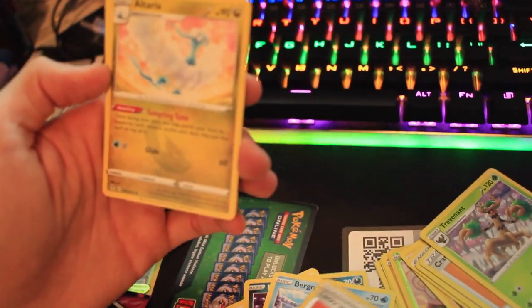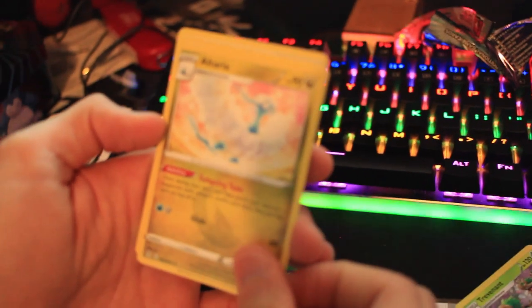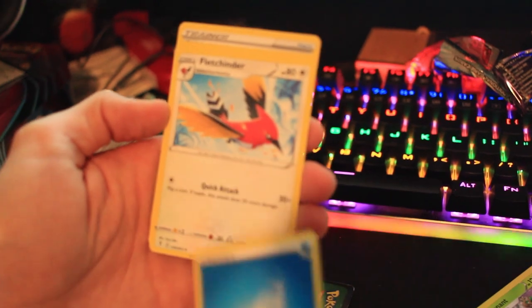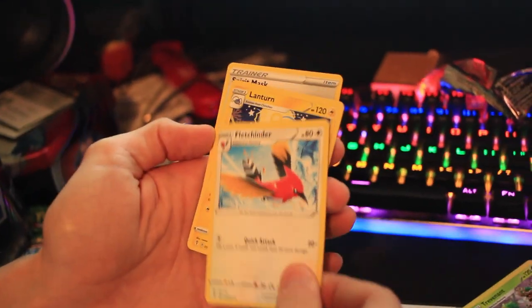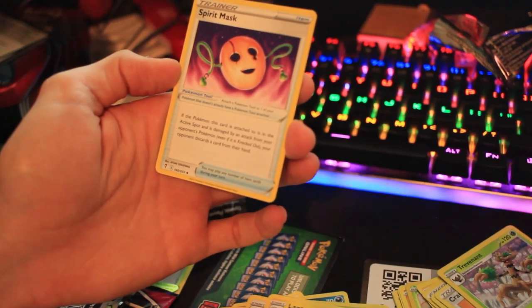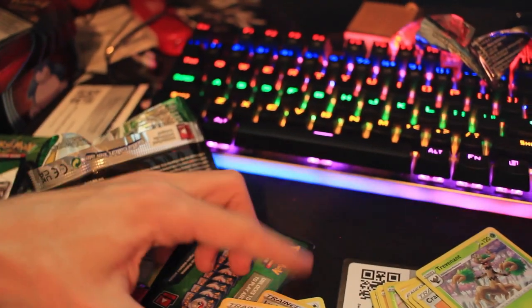Aww, Altaria. Why'd you say aww? Because it's supposed to be our rare — so that was our chance to get something really good out of it. Energy Water. Fletchinder, quick attack. Lanturn, Blinding Beam. Spirit Mask.